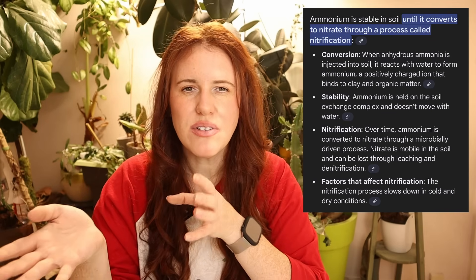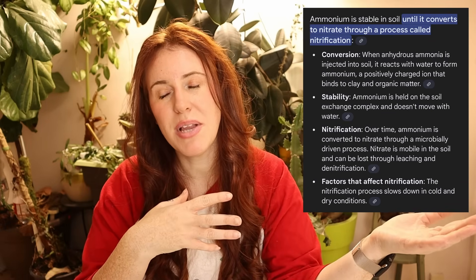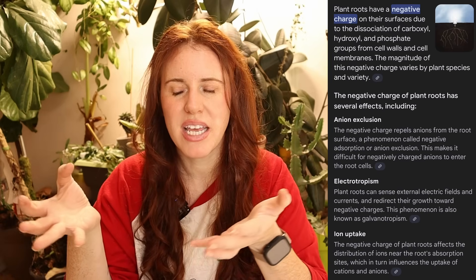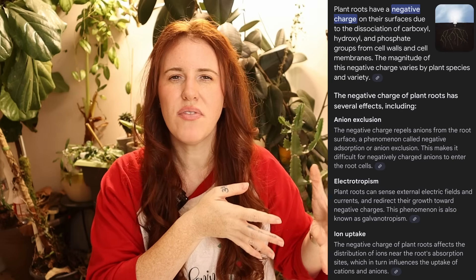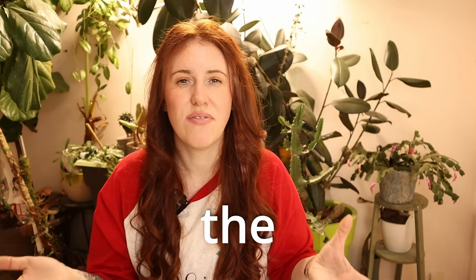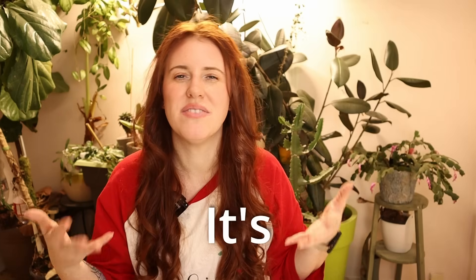Ammonium is the least desirable for plant uptake because plant roots have a charge to them, meaning they need a molecule that is relatively unstable. Ammonium doesn't fit the bill because of its four hydrogens — it's very stable and very satisfied. That's why it's the less preferable form of the three.